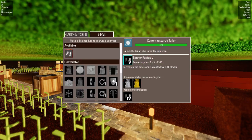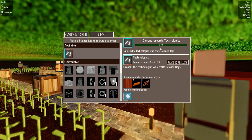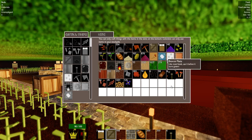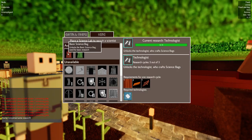Let's look at the research - I've been neglecting that. Next up is the Technologist, which we need to unlock. You need to have previously done the Tailor, and you need one coated plank, two bronze plates, and one copper nails. Starting the research - it's only short and nice and quick. The research is done already. Next is the basic science bag, which needs copper tools, bronze plate, and three bricks. I don't know if I've made any bricks.